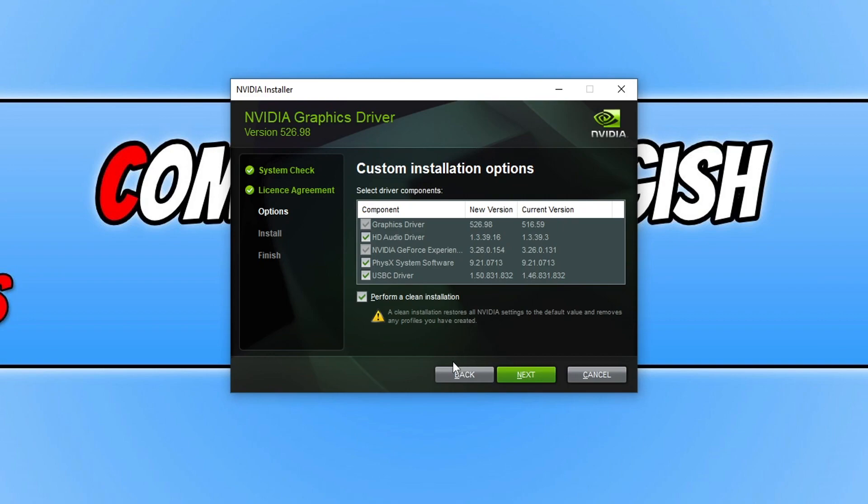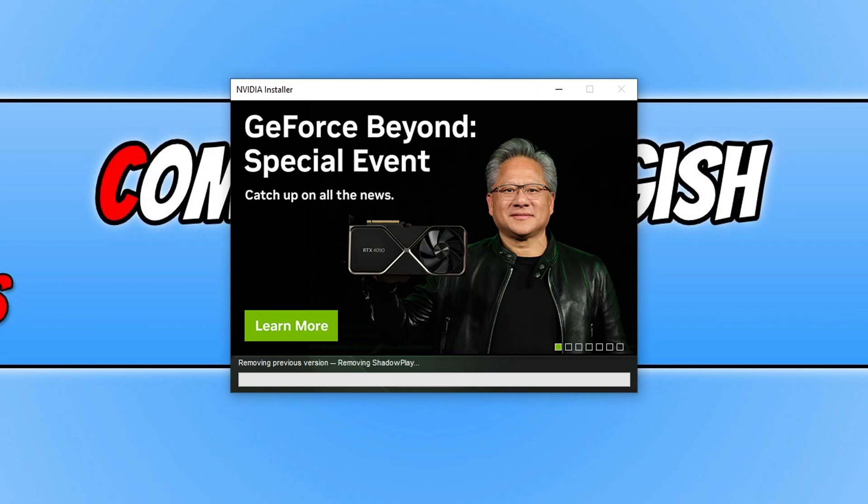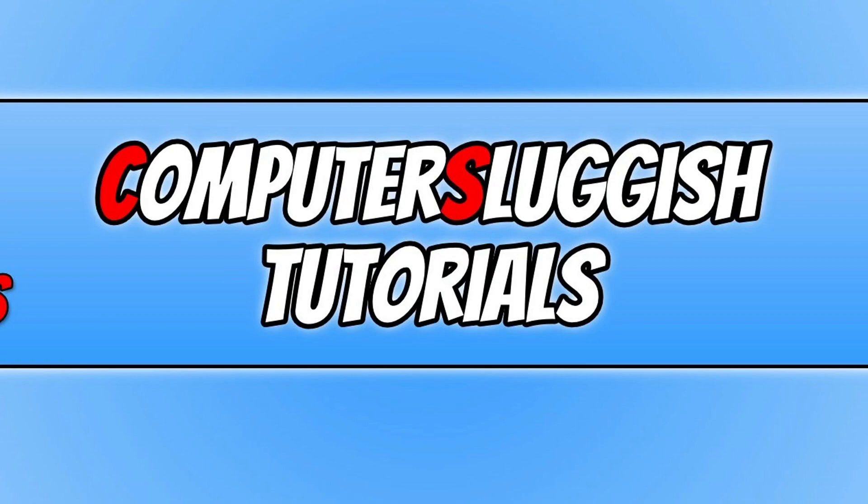However, for everyone else just go ahead and select Express and then go Next, and it will begin to install the latest Nvidia graphics driver. You can now choose if you want to create a desktop shortcut for GeForce Experience if you chose to install that with the driver. I'm going to deselect those two options and then press Close. That's how you install the latest driver for an Nvidia graphics card.